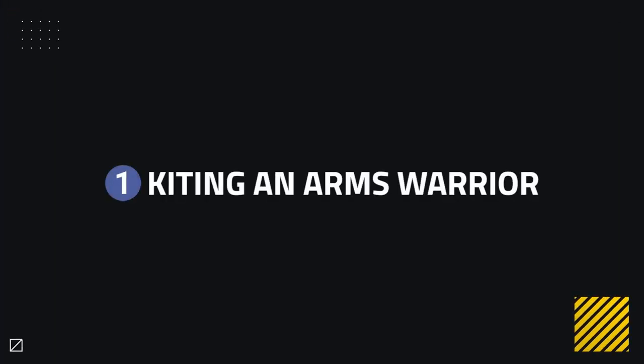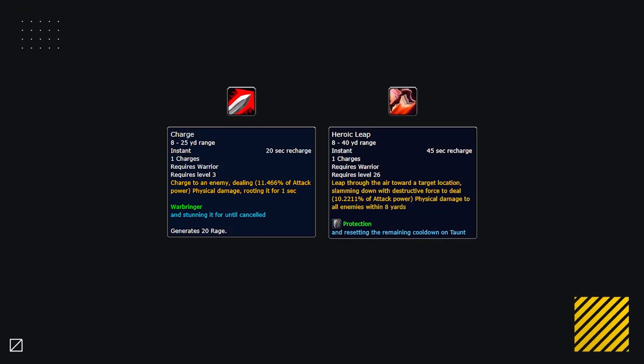The first counter, depending on the class you play, revolves around kiting an Arms Warrior. Quite a number of classes have a relatively easy time kiting an Arms Warrior, so it's important to do so in order to avoid heavy pressure from them. They have two main mobility cooldowns they can use, so playing around them can make it easier for you to kite them if you have the tools to do so.